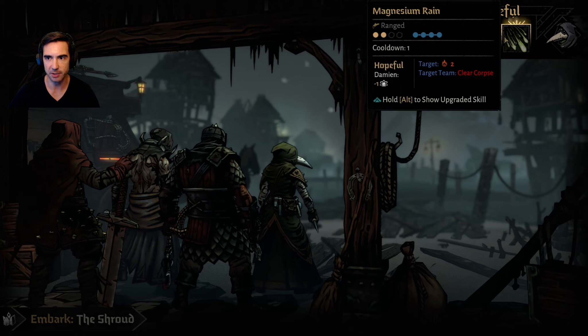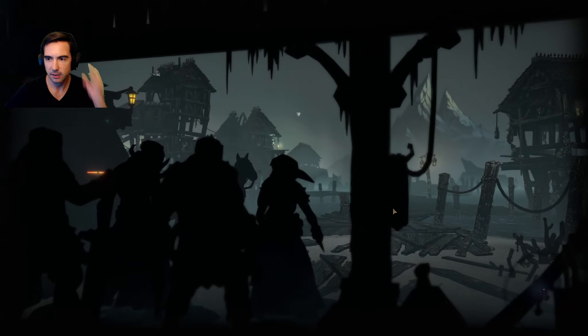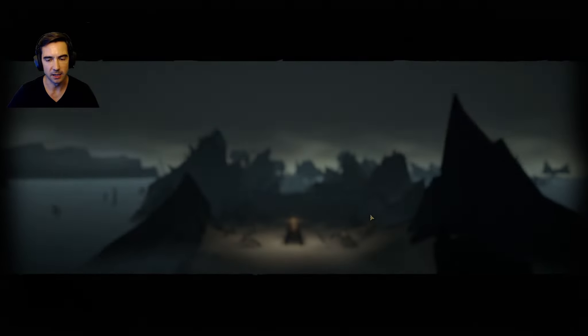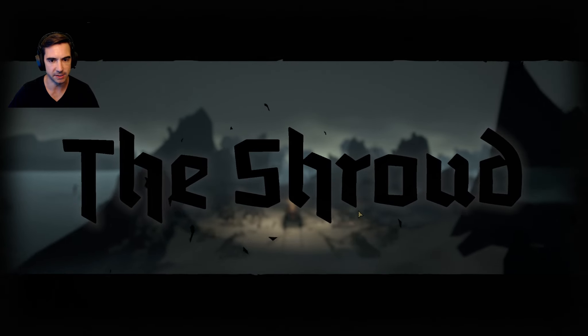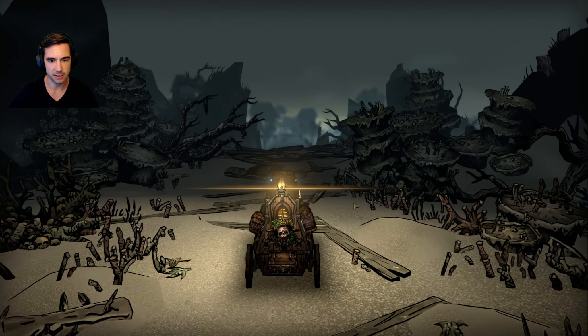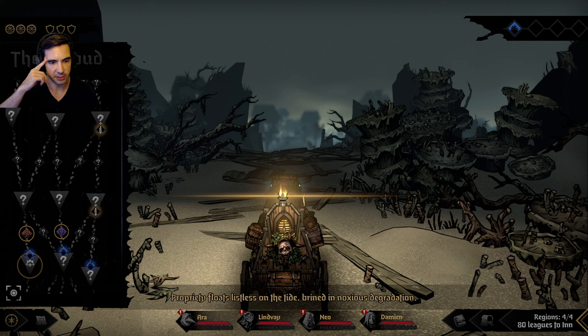We've got one hopeful relationship here and that's it as we head into the Shroud. There's a couple different things going on here with this particular run. The first thing is the crazy item we picked up - the Oversprung Pocket Watch, as you saw in our last session.